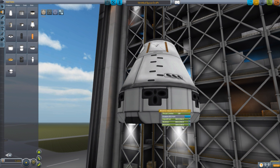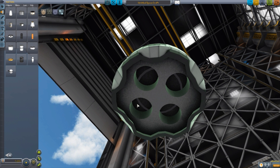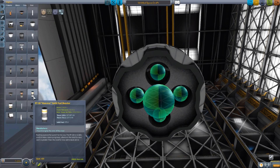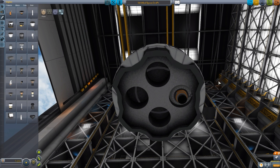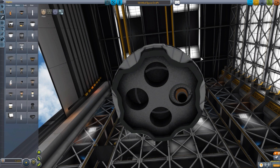It does have liquid fuel and oxidizer, which is useful for the four mount points on the bottom where we can attach — if we go down to the engines — four lovely little Spark engines, or really if you have any other mods that add small engines, you can just pop them right into place into these four attachment points to give you that extra push to get back to your orbital vehicle or orbital station. I like the ability to use your own engines rather than having built-in ones.